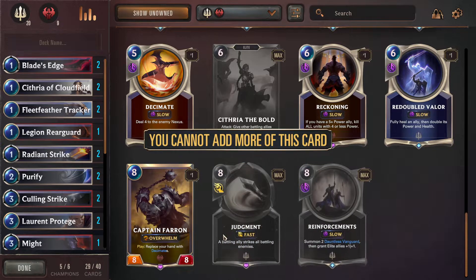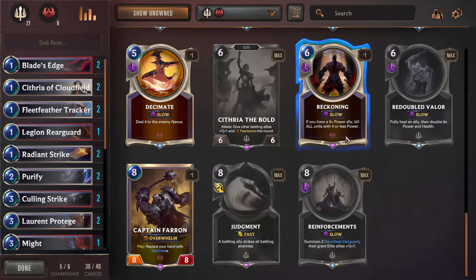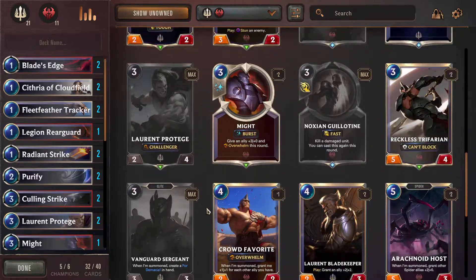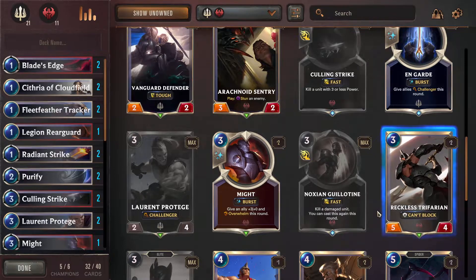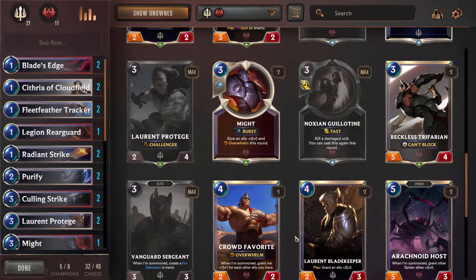That one is a nice spell - these will activate Lux. Here we've got more spells: fully heal an ally then double its power and health. And Reckoning - if you have a five-plus power ally, kill all units with four or less power. Wow, that's pretty cool. Replace your hand with Decimates and then you just Decimate away - and that combos with Lux, so we'll get it. We still have room for some cards - we need some more units probably. We need some that can't block - we've got a lot of stuff that can't block. When summoned, grant plus one/plus one for each other ally you have. This one is a 2-2 at three cost - it needs to have three units on the board already when you summon him, then he's better than the Laurent Bladekeeper. How often do we have that? Not that often. I feel like we are pretty weak.